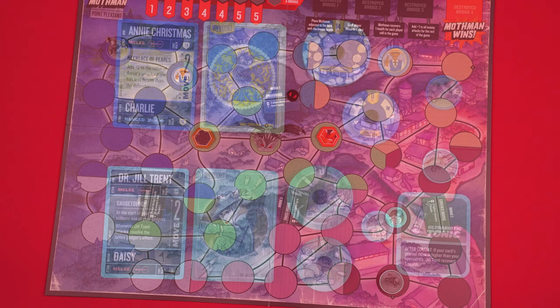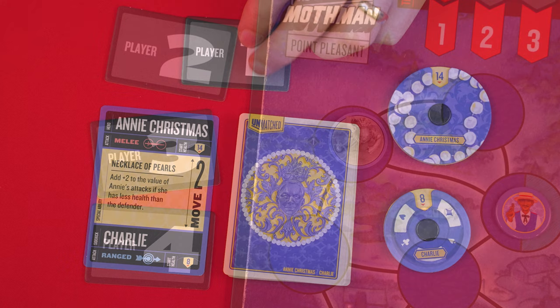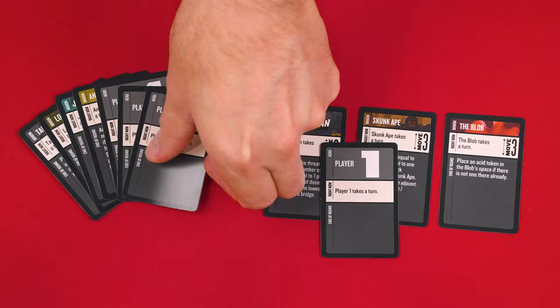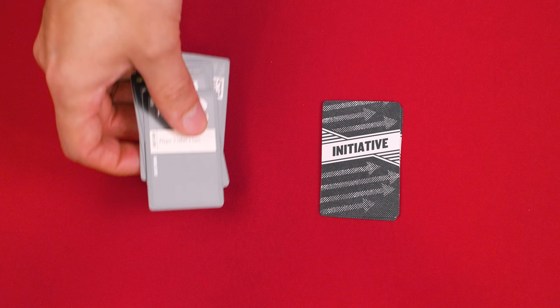Each player now chooses a hero. There are four included in the game, and in this video we'll pick Annie Christmas and Dr. Jill Trent. You'll find a set rules document that explains the unique features of each hero that you can refer to when playing. You'll otherwise set up each hero using the regular Unmatched rules, as I've done here, adding their miniatures and sidekicks to the board. These are the order markers, and each player now collects the one matching their starting space value and puts it in front of themselves.